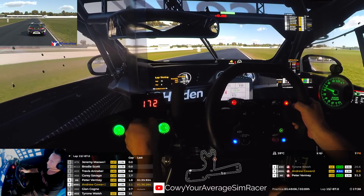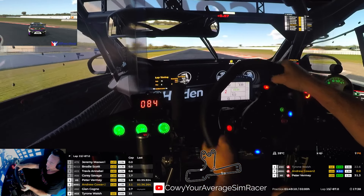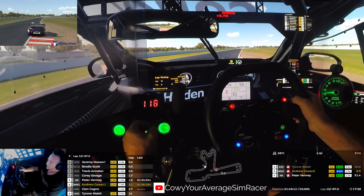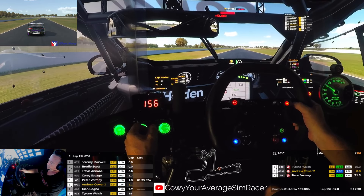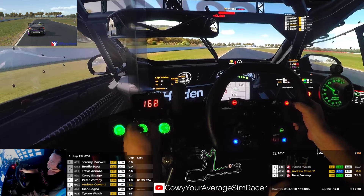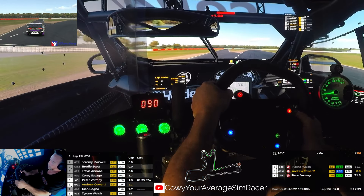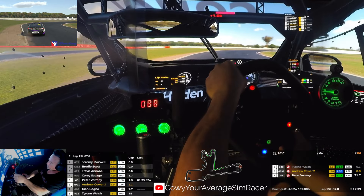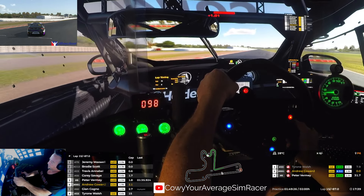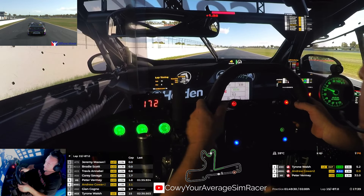We're going to brake just before the hundred metre board on the left. Back to second — if you stay tight and get a tight turn, you can actually use a fair bit of that exit. Braking about halfway in between these two boards here, back to second. I reckon I might just soften my front bars by one click to see if I can get it to turn in a little bit better. Alright, so there's a lap — we'll try another one.